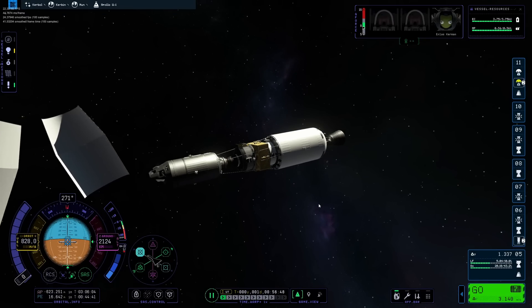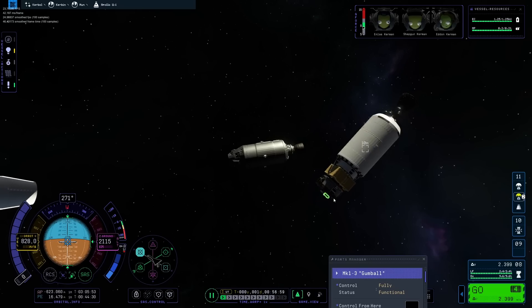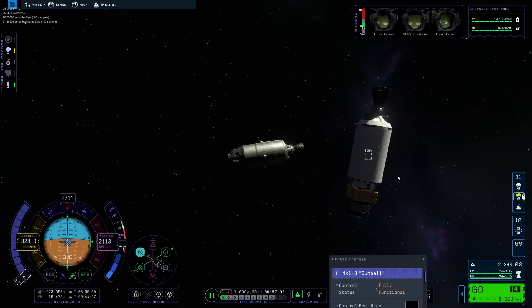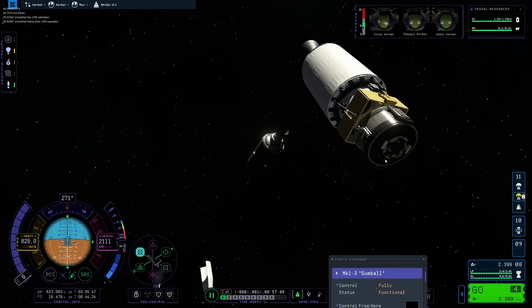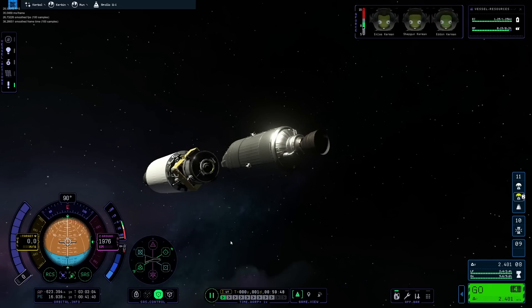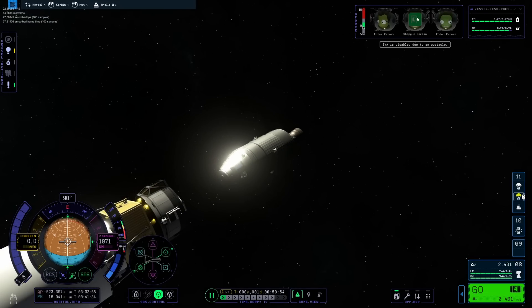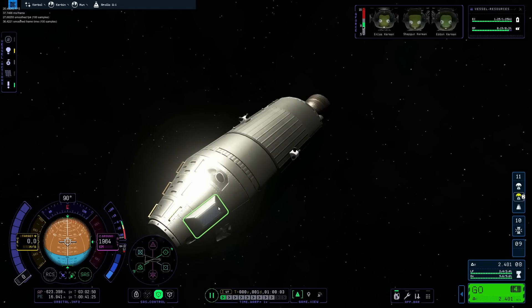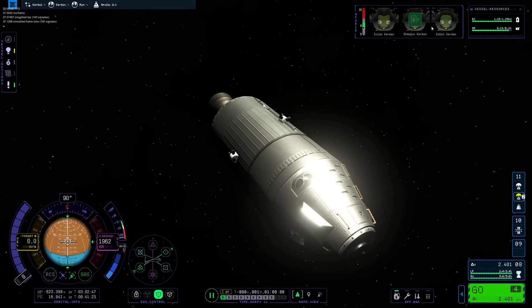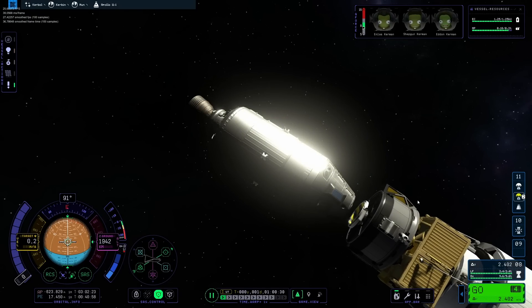First we need to try to get our stuff outside of the fourth stage, and this is on me — not a game mistake. What I did was use a stack separator or stack decoupler that would separate both sides, but I only used a part that does it for one side, so it was still stuck on the lander. The separatrons designed to push that decoupler away turned the stage into a spinning carousel.